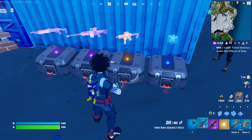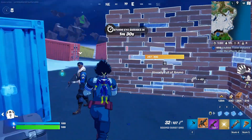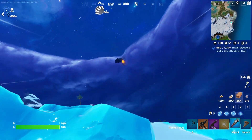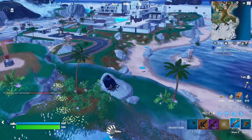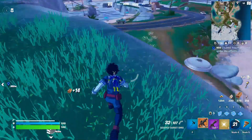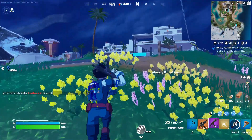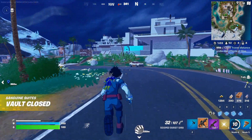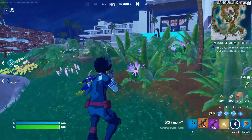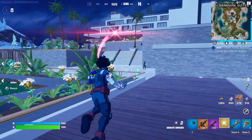Oh check that out — Legendary Scoped Burst SMG. That thing rocks. And what do I want for my secondary weapon? I'll keep the purple SMG. Rocket Ram — you can get some good mileage with that thing. What other cosmetics come with the Class 1A bundle? You get the Izuku Midoriya skin, the All Might collectible back bling, which I have furnished. You get the Ochako Uraraka skin, and her back bling is the Uraviri Booster. You get the Katsuki Bakugo skin, and his back bling is the grenade back bling — I might use him next.